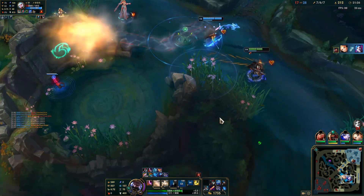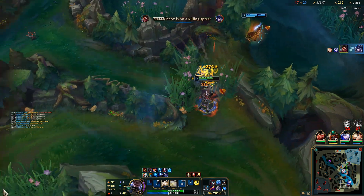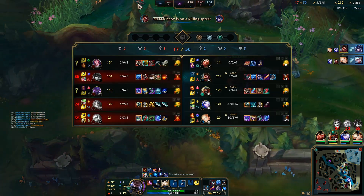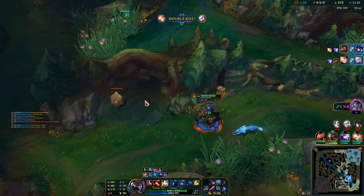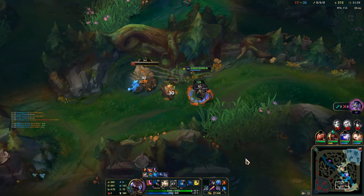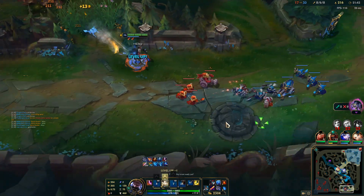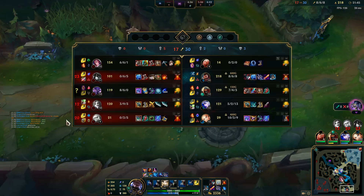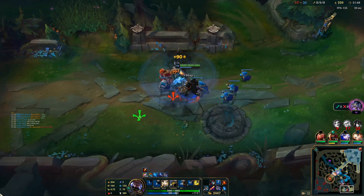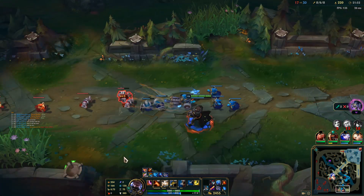I wish they would wait and listen. We don't have Baron available yet. Baron would be the play here in a high elo game because key characters are dead and we can zone out Fiora and Kassadin. But the issue is I don't trust that these teammates will play slow.